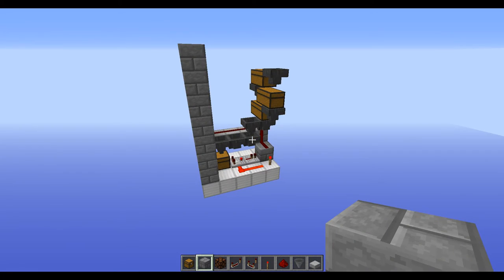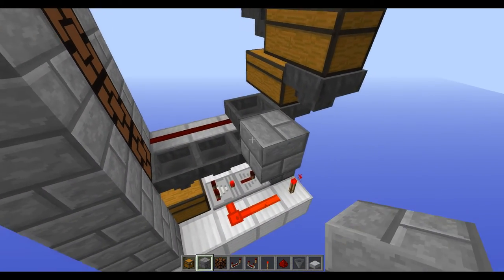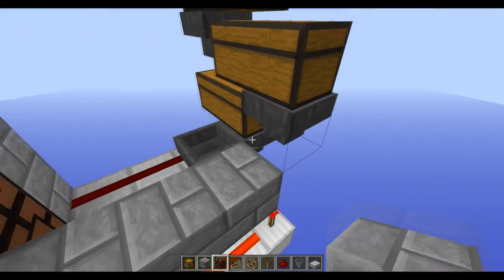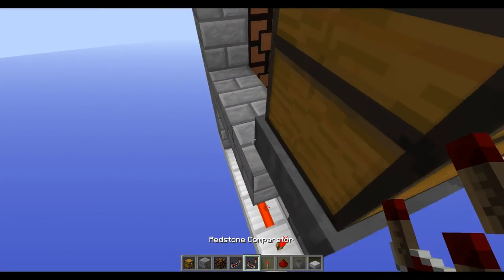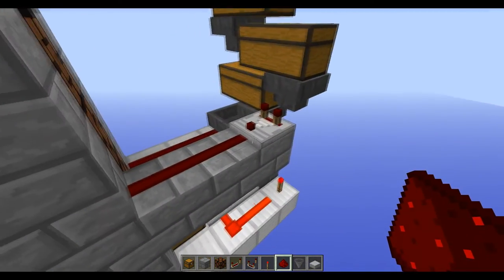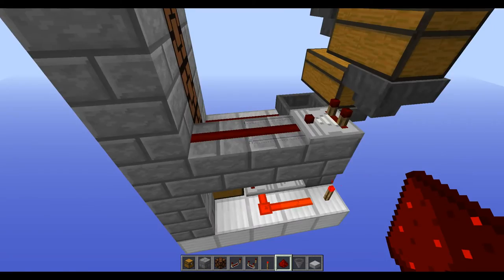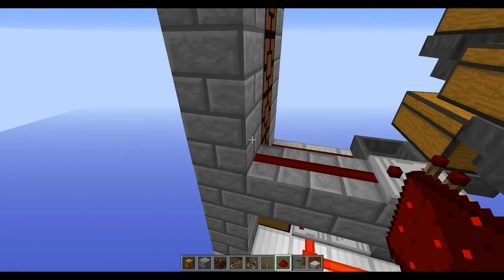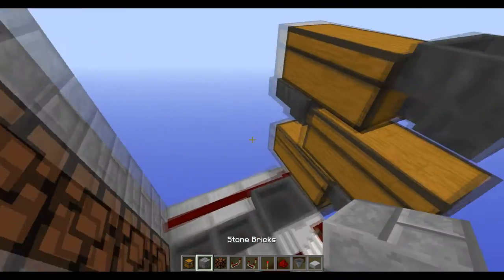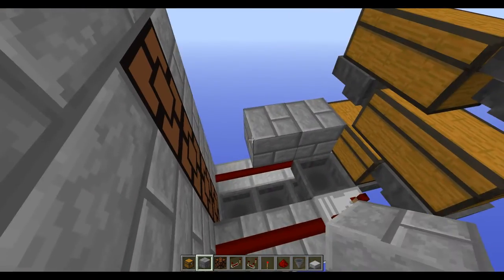Next up we're going to create a line of solid blocks coming out of this hopper going into the front of the silo, and then from that we can take a comparator output of this hopper. We place a comparator here and then two redstone dust in front. When items are passing through the hopper we'll just get a single strength of one, but when the hopper begins to back up we'll get a strength of two or more, which should power this block and power the lamp. Just repeat this process for each hopper going up the chain.